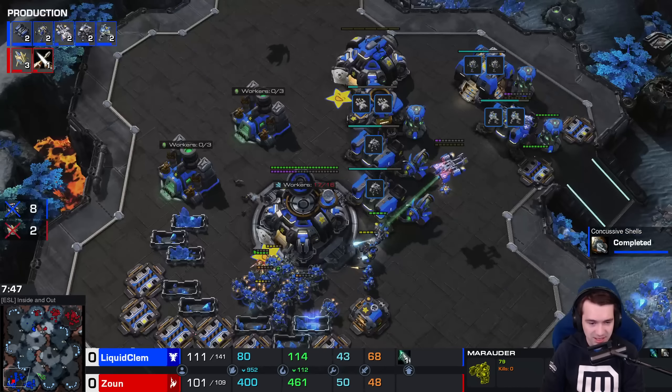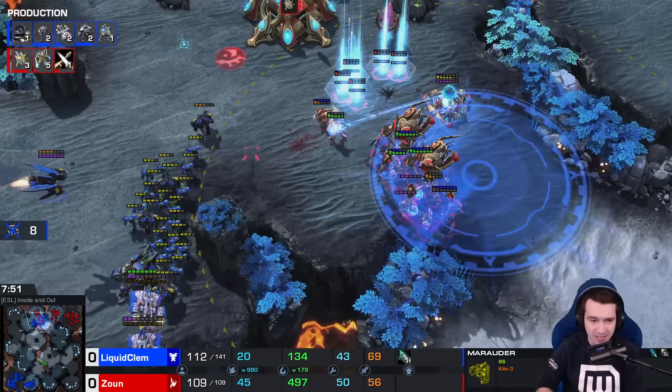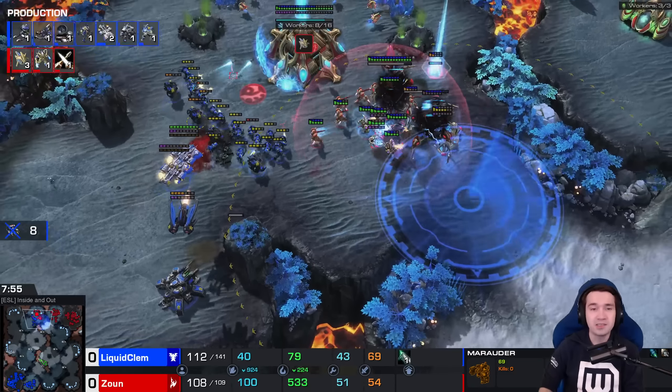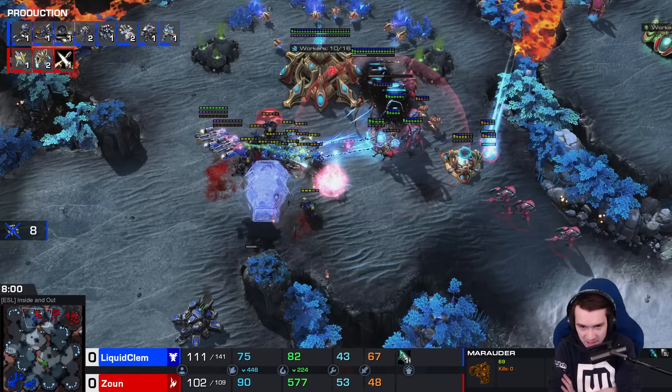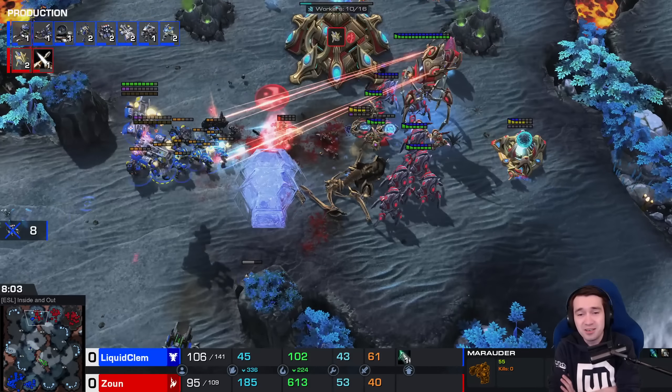Concussive Shells completed. Seven SCVs down. We catch the tail end of the charge — lots being cleaned up. Here comes the Raven — two Interference Matrices knock the Colossi out of the fight for the next ten seconds or so. Even wandering forward with Guardian Shield targeted — Colossus! That is one of the things getting fixed in the patch.